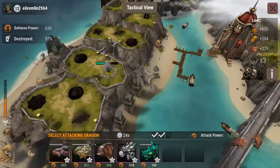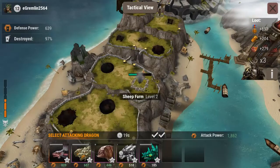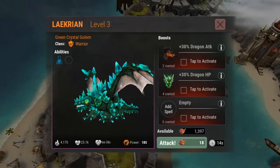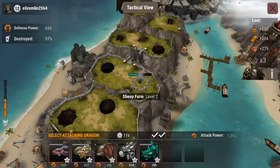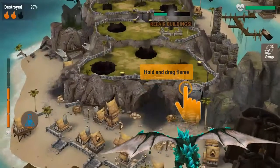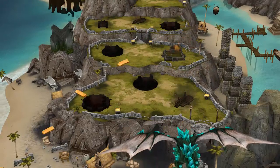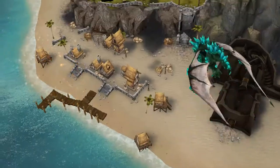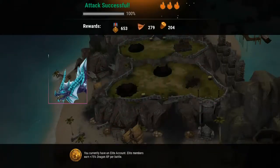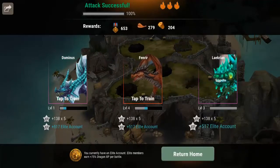We missed one building — that little sheep farm right there. We're going to take one of our weakest guys to get some free experience. Also, they run events all the time — every week, multiple times, on different things: extra lumber, extra meat for your dragons. Check their Twitter, it's called War Dragons Game — I'll leave a link in the description.